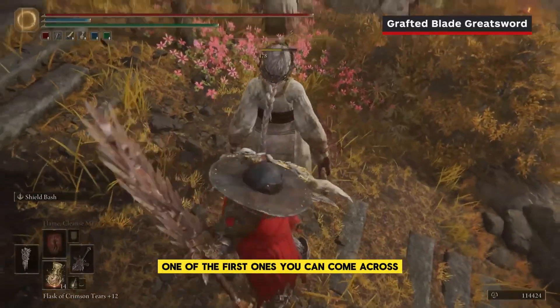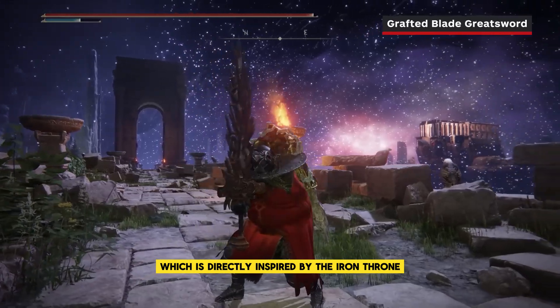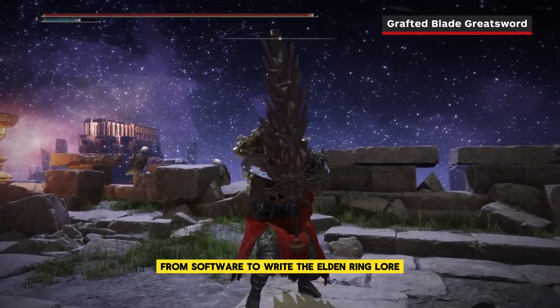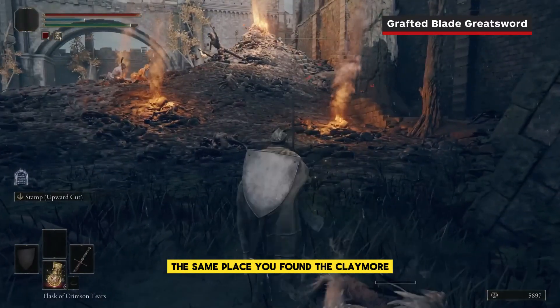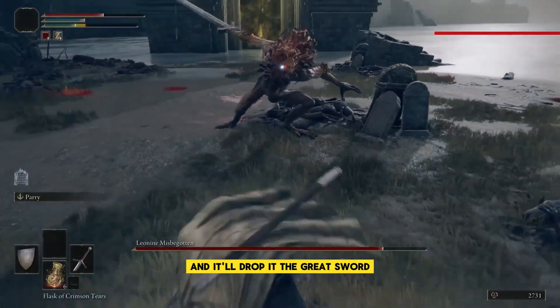One of the first ones you can come across is the Grafted Blade Greatsword, which is directly inspired by the Iron Throne from Game of Thrones — lest we forget that George R.R. Martin teamed up with FromSoftware to write the Elden Ring lore. You can get this Greatsword in Castle Mourne, the same place you found the Claymore. Beat the Leonine Misbegotten at the end of the dungeon and it'll drop it.